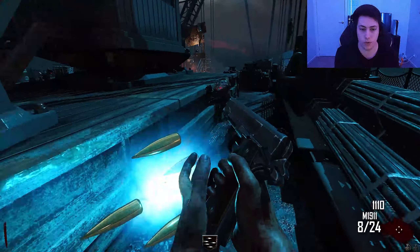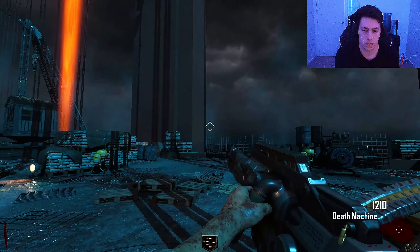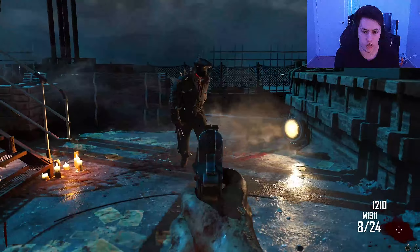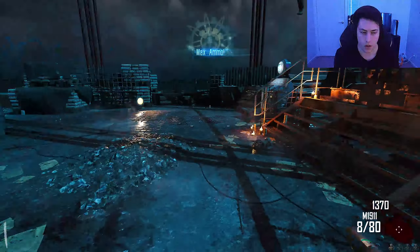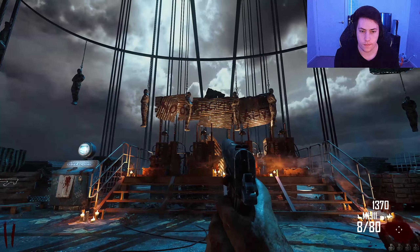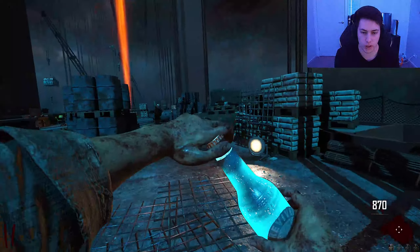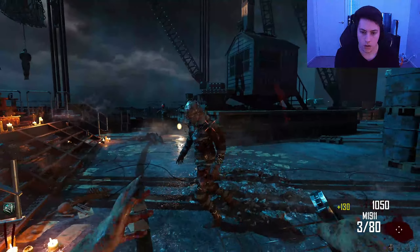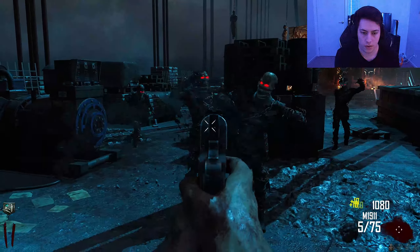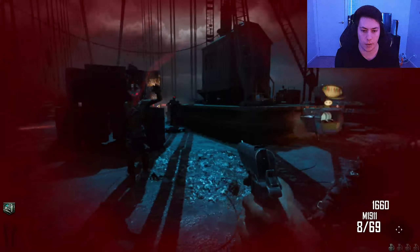Why did I get the death machine on round one? This is weird. This map is actually really small - is there more to it? It's a lot shorter than I thought. I can't go in the electric chairs, but look at that - that's my thumbnail right there. Let's grab the quick revive. There's pack-a-punch right there already. I'm not sure what perks I can get, but so far I only see quick revive and that might be the only one.